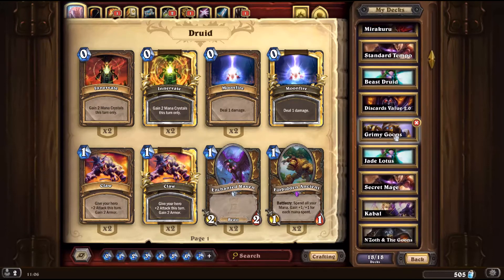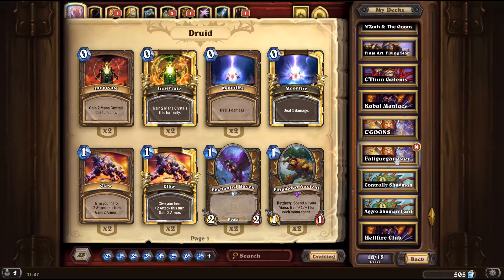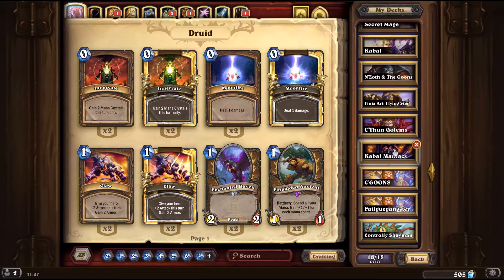Like N'Zoth and the Goons. We got Hellfire Club, which is also pretty basic. We also have Controly Shaman, which is pretty cool. Fatigue Gangster, that's actually a fun deck. Haven't gotten to rise to the occasion of Fatigue with that so much. And then this is probably the deck that I really want to play, so we're going to play that today.